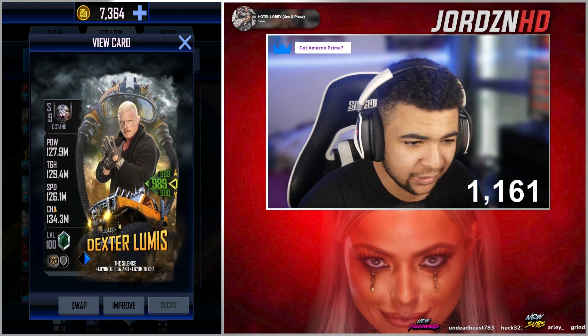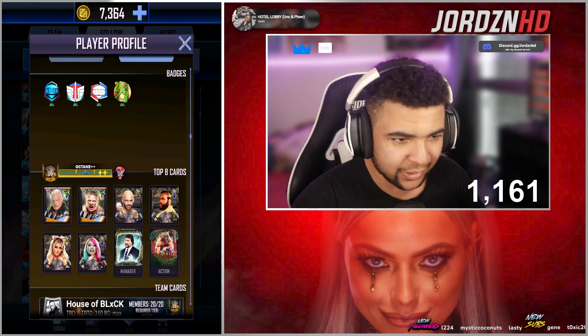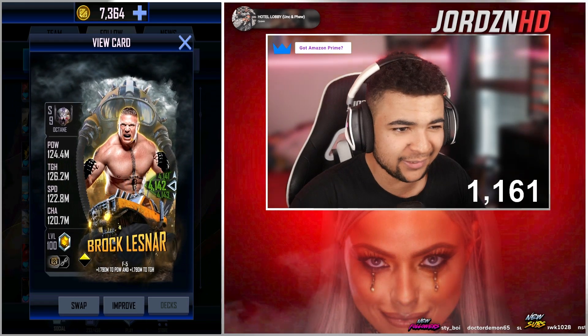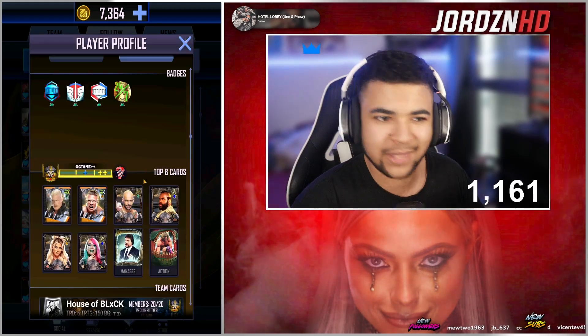So Demon Slayer, rank 989, Dexter Loomis from LMS — decent looking card, like it. Got a rank 4142 Brock-iosaurus Rex. Decent, not a final image because of the yellow outer glow. Works here, does not work up here, but that's another topic.